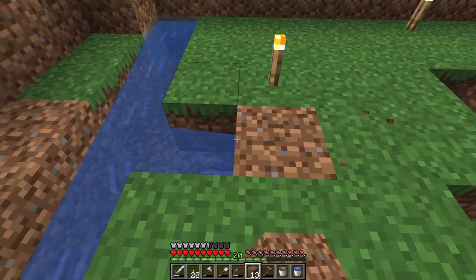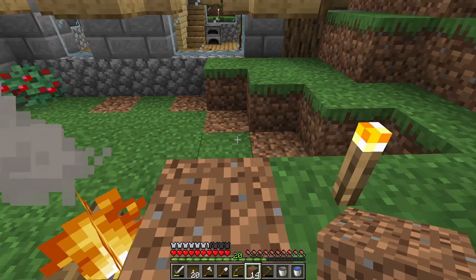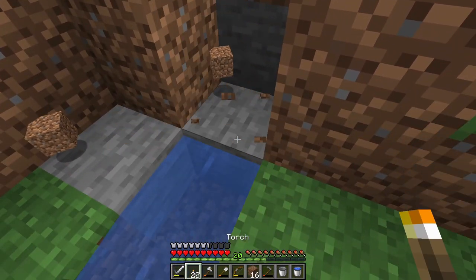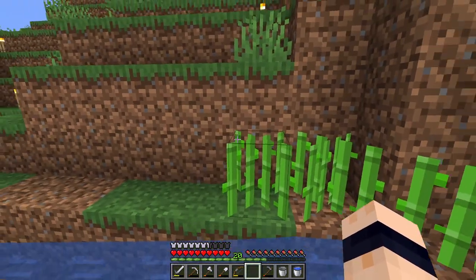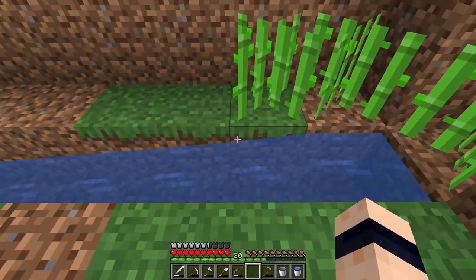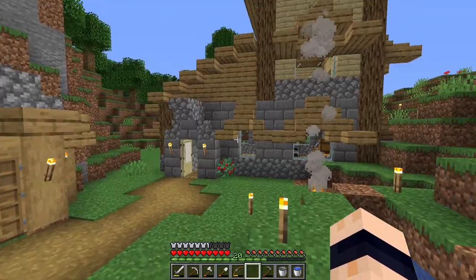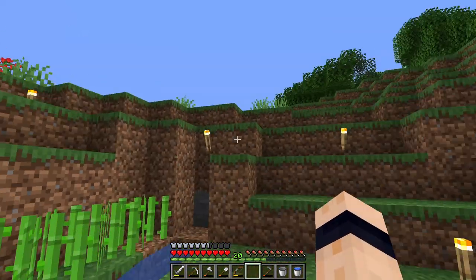Water can also turn corners, but that's probably for when we get into water streams and stuff. For now let's just focus on making this eight blocks wide. This is just a temporary place so we can plant some more sugar cane. Sugar cane will grow pretty much anywhere as long as it's got a water source next to it - even running water. I can move that and put it there and it will still grow.